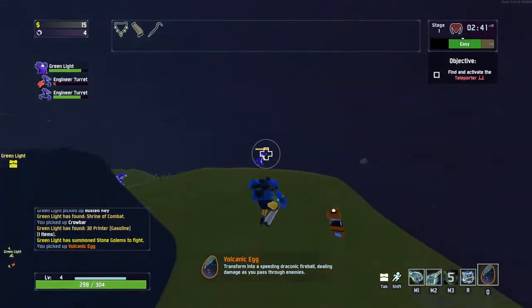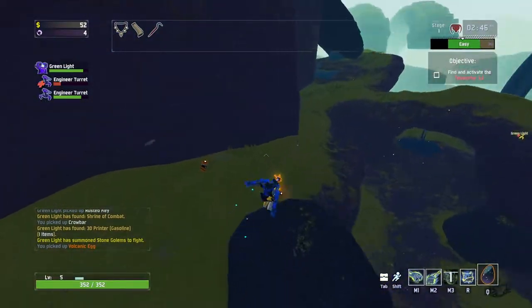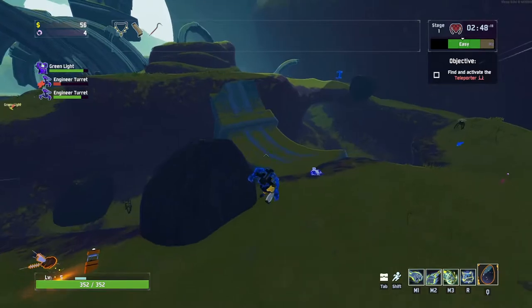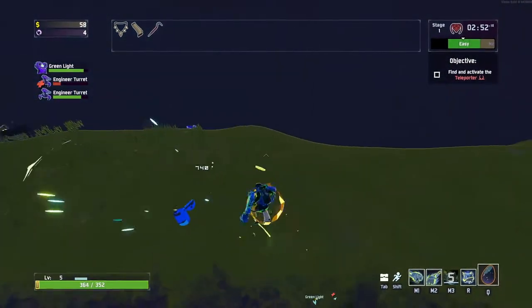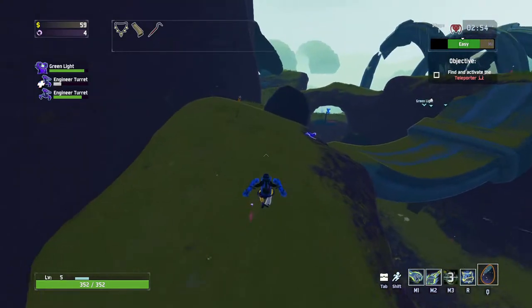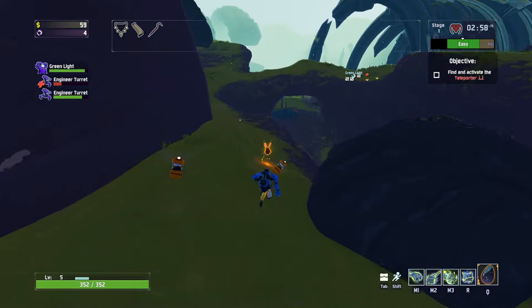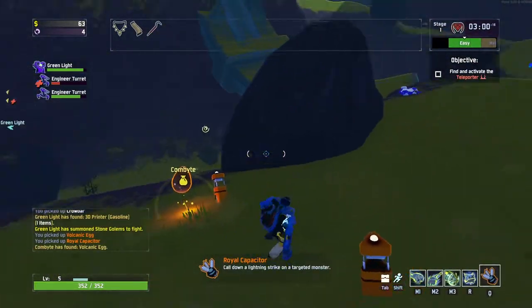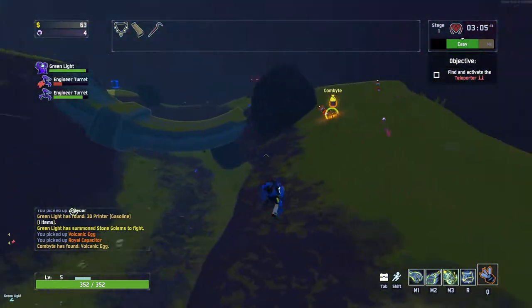Do you want a volcanic egg or do you want to strike with lightning? This volcanic egg does give you movement. Logically I would say egg, so I have movement — and you already have a bunch of movement. But I'll take whichever one you want. Take the movement one.